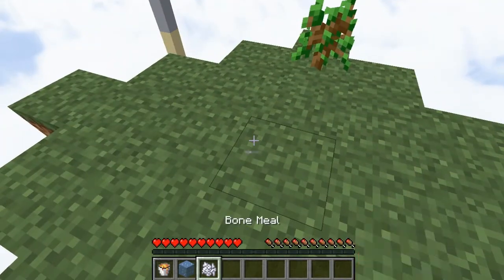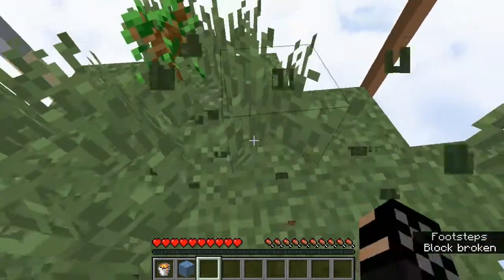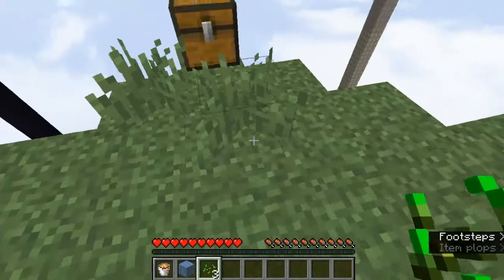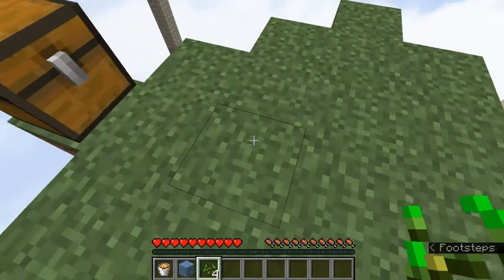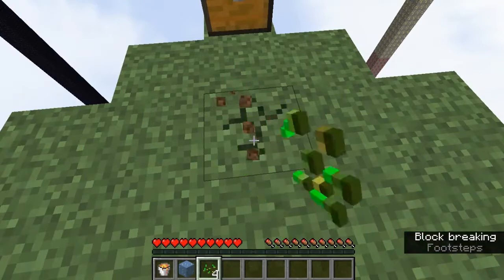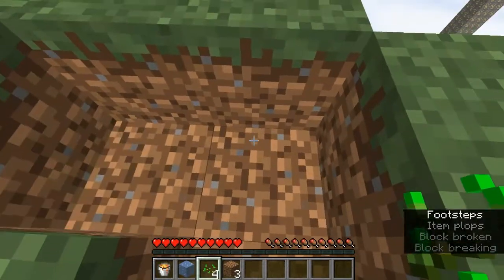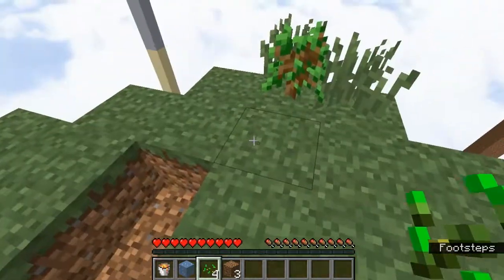The first thing I will do is actually do this and hope to get some seeds. There we go, because I want to make a wheat farm from the moment I have a hoe. Now I am going to make a cobblestone generator because it's super necessary to get some sort of renewable resources. Let me see if I remember how to do this.